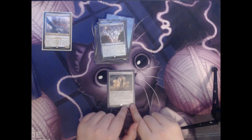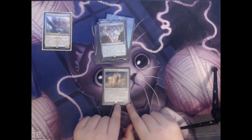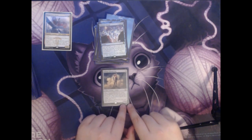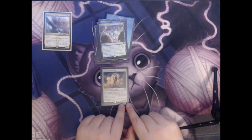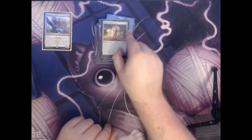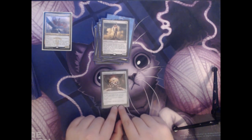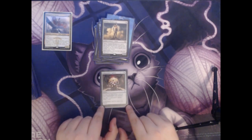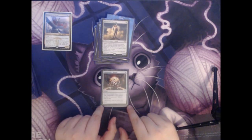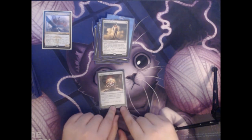Next we have Solemn Simulacrum. This is four colorless mana for an artifact creature Golem with two power and two toughness. When it enters the battlefield, you may search your library for a basic land card and put it onto the battlefield tapped, then shuffle. When Solemn Simulacrum dies, you may draw a card. Very useful to get extra lands out. Next we have Commander's Sphere — three colorless for an artifact. You can tap it to add one mana of any color in your commander's color identity, which for us would be blue and white. You can sacrifice it to draw a card. Really useful to get Ojutai out one turn faster, and then sacrifice it later if you don't need the mana.